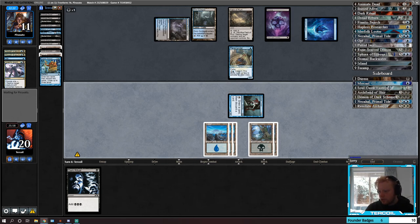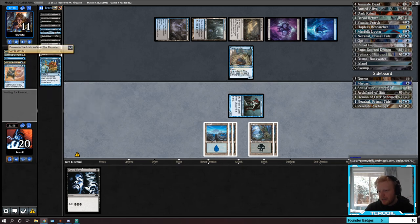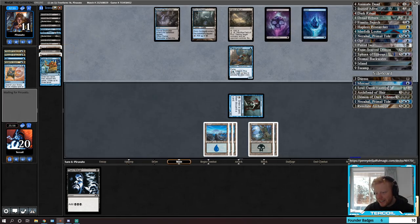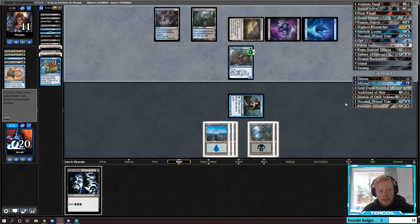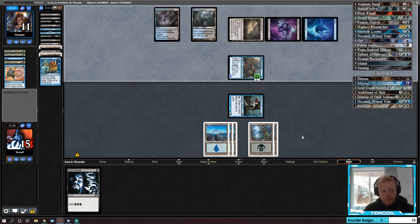I already found the BUG list — it looks pretty sick. I like everything going on: two Mindbenders, two Elder Deep-Fiends, Hostage Taker — that's sick. Aetherize is always cool. End of the God-Eternals is legal — that's fun. What does the Finality half do again? Put two +1/+1 counters on creatures you control, then all creatures get -X/-X okay — so it's like a semi-wrath.